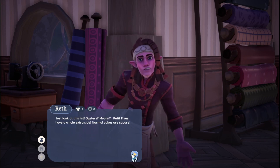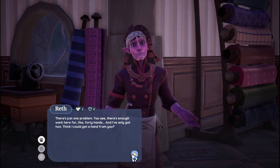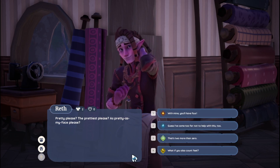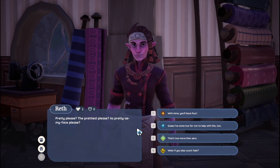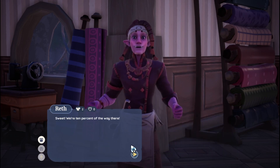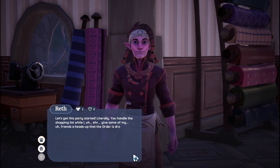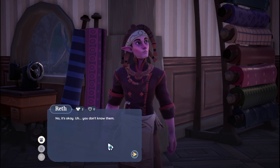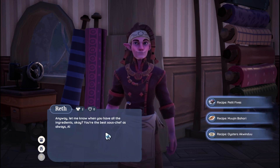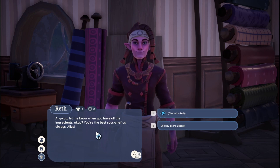Just look at this list — oysters, yugen petite fives, a whole extra side, normal cakes are square. There's just one problem: there's enough work here for like 40 hands and I've only got two. Think I could get a hand from you? Pretty please? You handle the shopping list while I give some of my friends a heads up that the order is dropping by soon. Let me know when you have all the ingredients. You're the best sous chef, as always, Eliza.